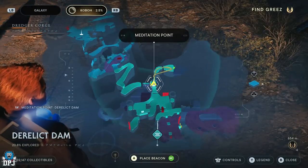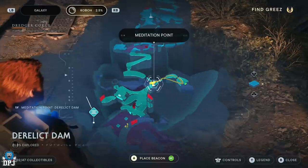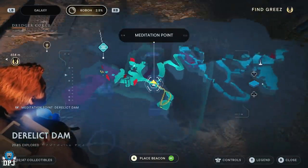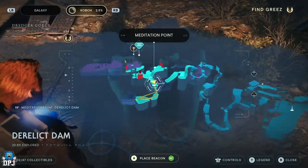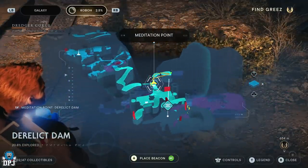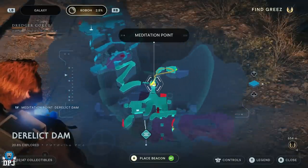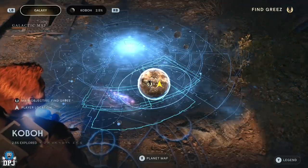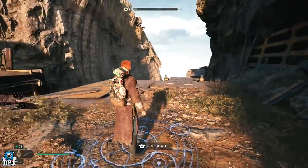I'm right at the beginning of the game — 2.5% explored. The Derelict Dam meditation point is where you want to come to guys. This point on the map right here — this is the mission where you have to find that grease, that big old giant monster. I'm probably 20 minutes or half an hour into the game. You can come back and do this if you've passed this point as well. It's real real easy. Yes, the Derelict Dam meditation point — that is where I'm at.